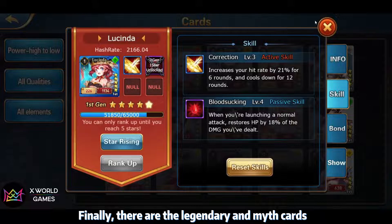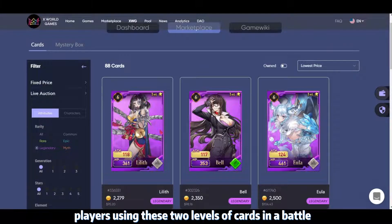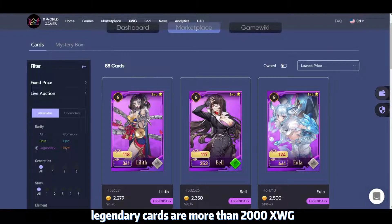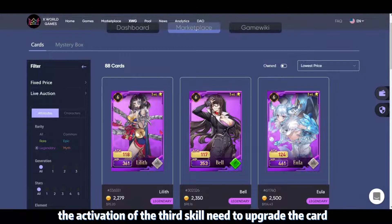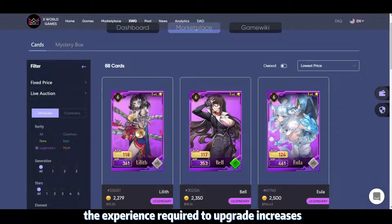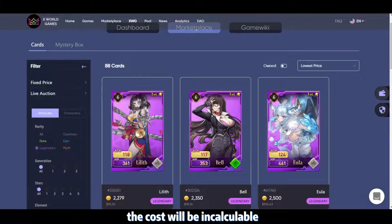Finally, there are legendary and mythic cards. To be honest, I rarely see players using these two levels of cards in battle, maybe once or twice — probably because they are so expensive. In the market, the lowest-priced legendary cards are more than 2000 XWG, and many are only one star. Based on the epic card skill activation pattern, the third skill likely requires upgrading the card to the third gen, and mythic cards with four skills follow the same logic. As the star level rises, the experience required to upgrade increases, meaning the cost of upgrading will only grow — especially after the third gen, where the cost becomes incalculable.